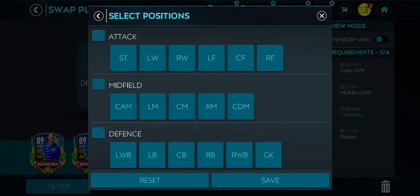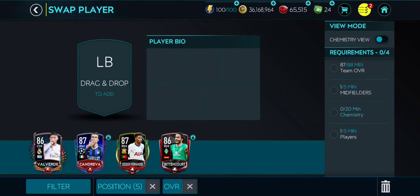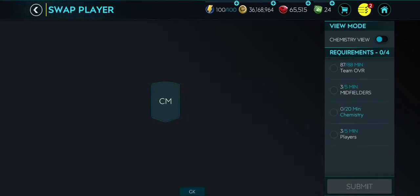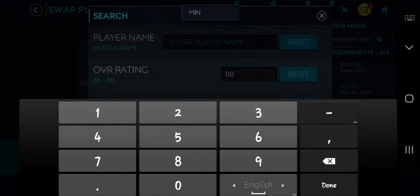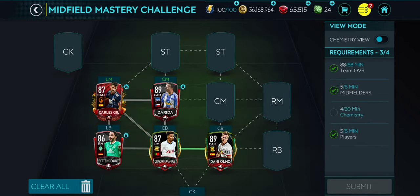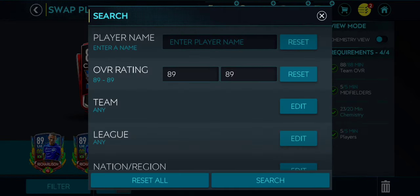Let's start. I'll filter 86 to 88 rated midfielders by position. I'm giving away this Gil card (86-rated right midfielder), this Gelson Fernandez card, and two 89-rated cards — the Darida card and the Dani Olmo card. As you can see, I've completed an 88-rated team with 23 chemistry and a minimum of five midfielders.